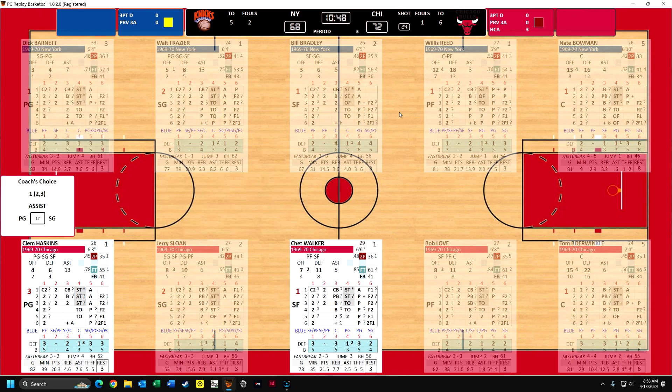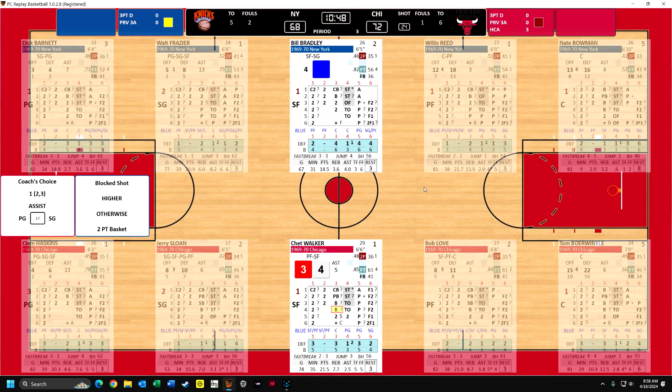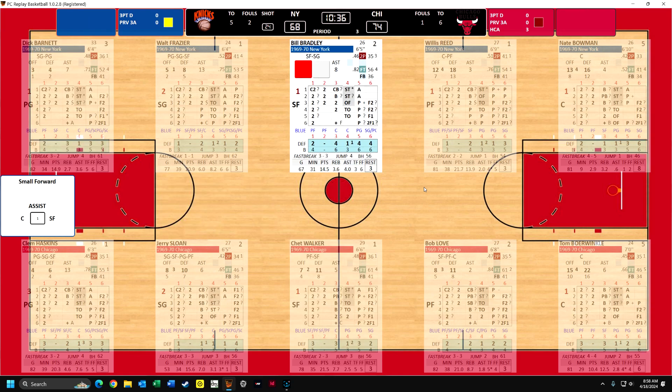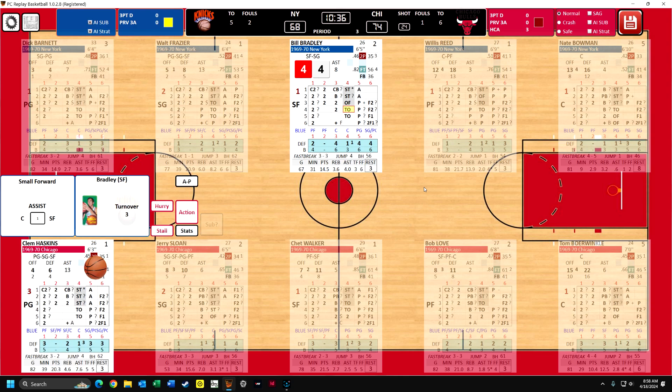Now we would have a choice here - you can see it says a choice between Haskins or Walker, and we will go with Chet Walker. He shoots and he makes the basket - so now he's got 19 points. Bradley, here's the play to Bradley. Bowman will get an assist if he can make this, but no, it's a turnover. Third turnover of the game.